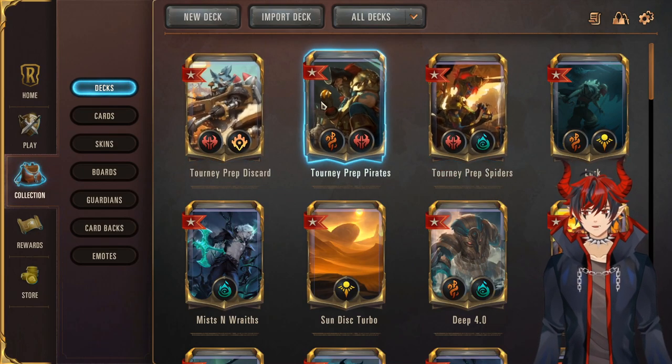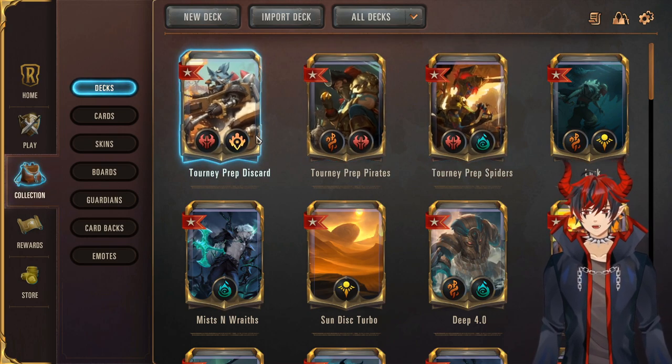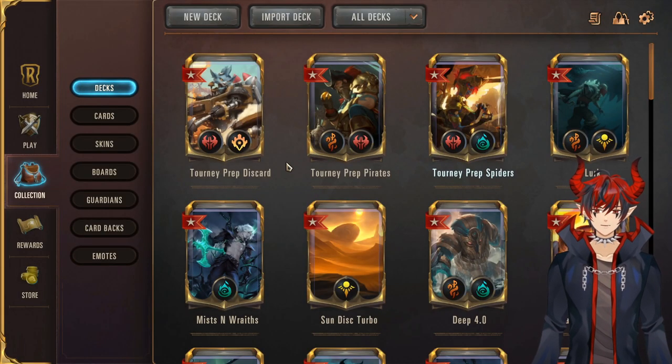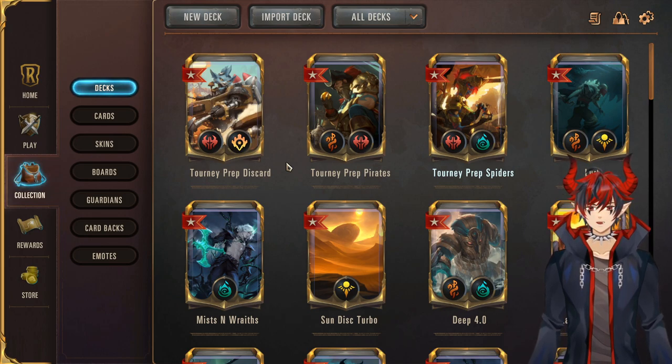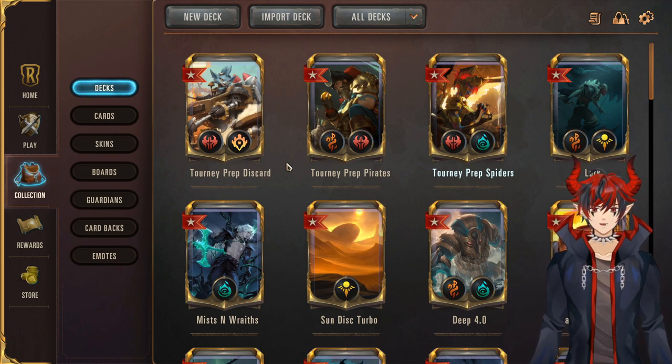The overall theme of my decks is burn — I have Spider burn, Pirate burn, and Rumble burn. They all use different champions so I bypass the rule about not bringing the same champion, and they're each different region combinations — each one is Noxus and something else. The good idea with bringing three of the same deck type in seasonal format is they all share the same bad matchups. So if you go in with one good matchup, one medium, and one bad matchup, you can ban the opponent's bad matchup for you and play into your good and medium matchups.